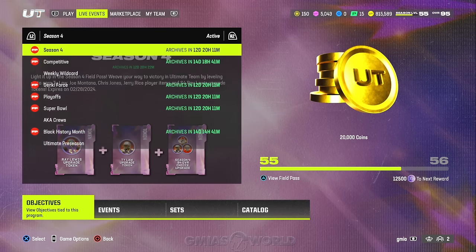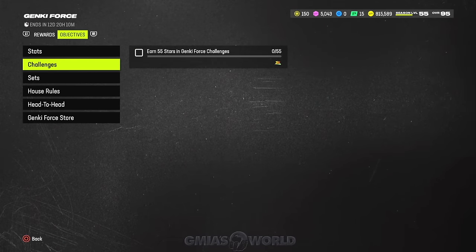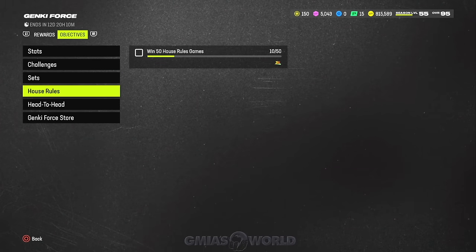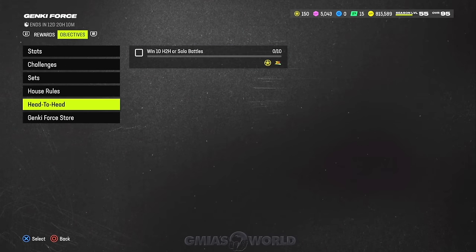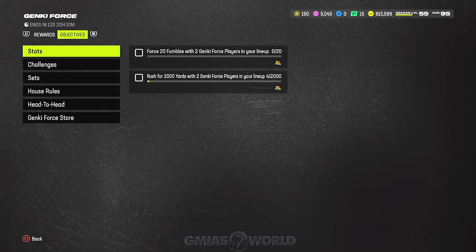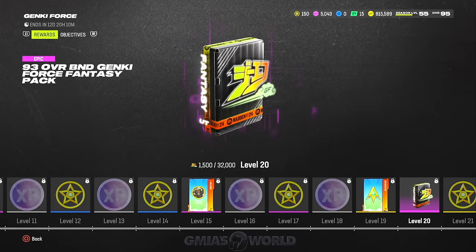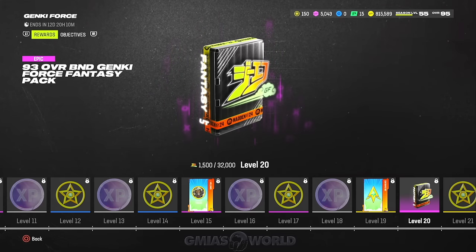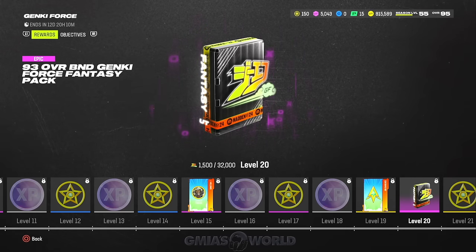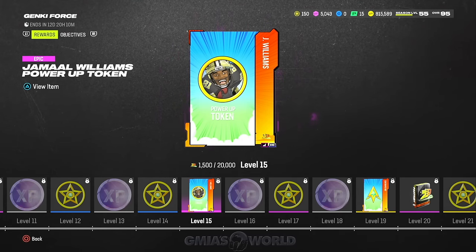As far as the field pass goes, in the Genki Force field pass the objectives are very simplistic — rush for yards, but you need two Genki players in your lineup. You've got to complete sets, house rules, head to head, and you need to spend 150 stars in the store. Now as far as the rewards go, you do get something free here, but unfortunately it's only a 93 overall and it's a base version. I thought they'd give us another 96, but in the field pass it is only a 93.